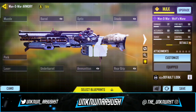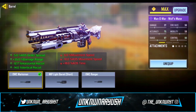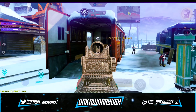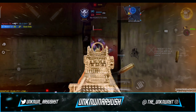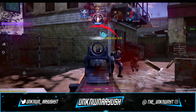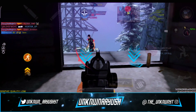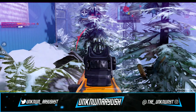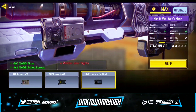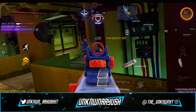Let's take a look in gunsmith. For the first attachment we use OWC Marksman — it significantly increases firing range, controllability, and stability, effective at long and medium range. Moving ahead, in the second attachment we use YKM Combat Stock, which slightly increases ADS speed. In the third, we use OWC Laser Tactical, which increases accuracy and movement speed when ADS-ing.